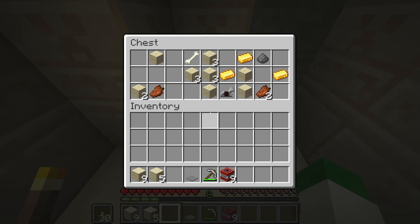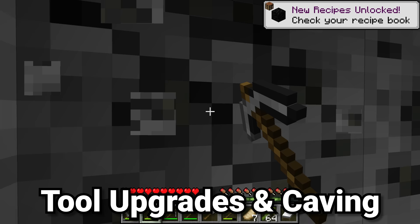Now we've explored our world quite a bit and we're on to the next step: upgrades and caving. If you've traveled along and seen any coal or iron, be sure to mine that. At this stage, your focus can now change to only try and get yourself through all the stages of progression.